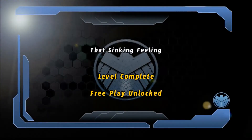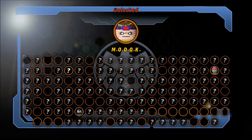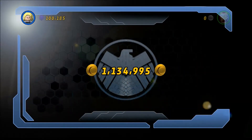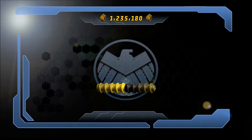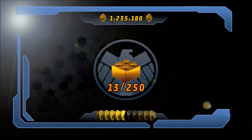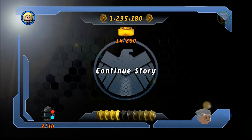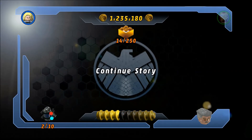So there we go. That sinking feeling is done — level complete and we get free play. We get an AIM agent, we get a Mordok — I wonder what that stands for. That's all we get. We get about 180,000 again, 100% true believer of course. How many minikits? We got two. We get two gold bricks. I hope you all enjoyed — that's another mission complete. We get some more characters as well. Don't forget to like, comment, subscribe and I'll see you in the next one.